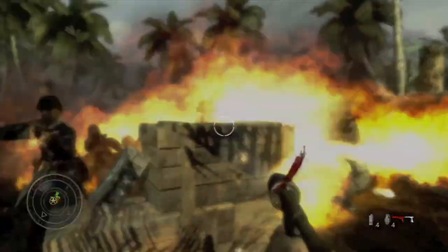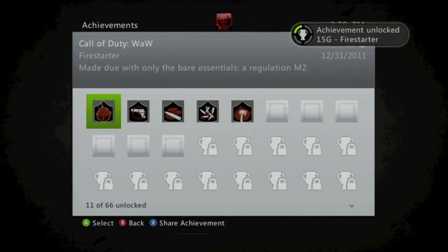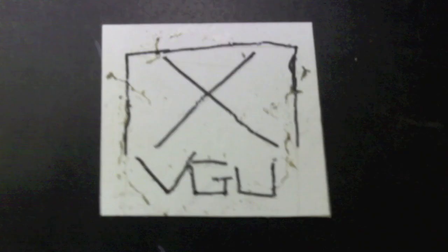Just go through the trenches and then light a whole bunch of people on fire. I cut ahead right here — this is the last part. And as soon as the level ends, you should get an achievement for 15 gamerscore. And that's all there is to it.